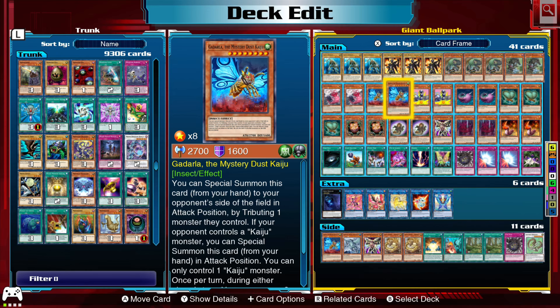I know it's a Giant Ballpark deck recipe — that's the main win condition — but if you can't get that off, you could always pop off Mystic Mine and file their deck down that way. Dollar-a-dust Kaiju as well.